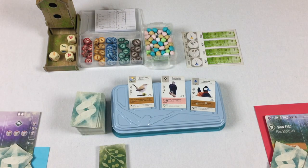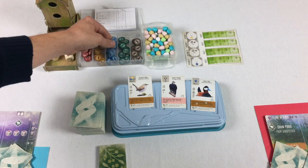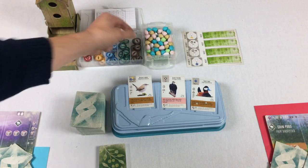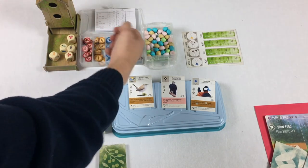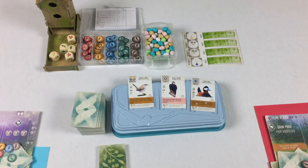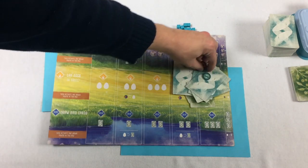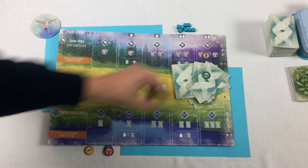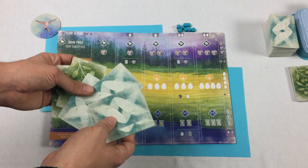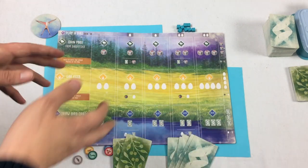The last thing is we are going to give each player one of each of these food tokens — berries, wheat, fish, worms, and rodents — so we're just going to grab one token of each and hand them out to each player. We'll put the food tokens down here and grab these cards. We've got our two bonus cards and our five bird cards.